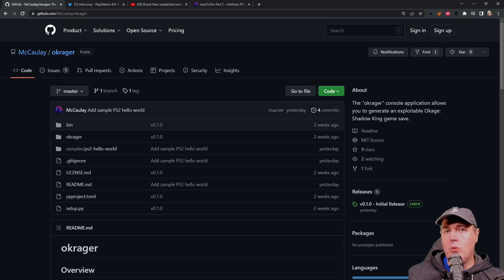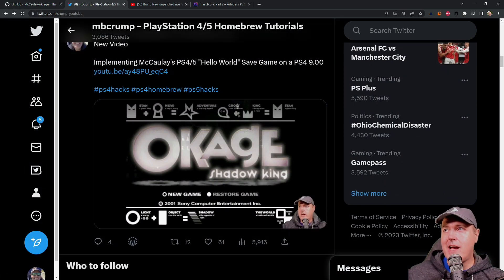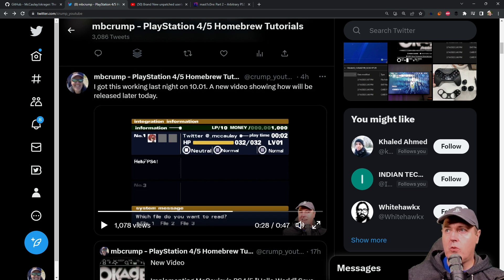Today what we have is a sample which displays Hello World. Yesterday I covered this and basically created a video showing how you're able to run this on a PlayStation 4 9.00 with a fake package. What I'm going to be doing today is showing you how I was able to get this working on a 10.01 fully patched PlayStation 4, in order to show that we can at least run custom code on an up-to-date system, which is very significant.